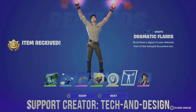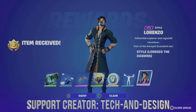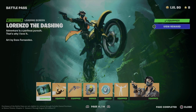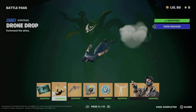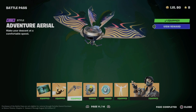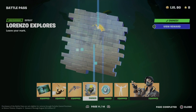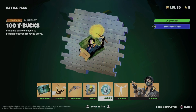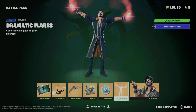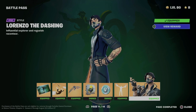We're going to get this awesome emote and the skin — well, it's the style for the skin itself — so we're going to equip that as well. To recap: we got this loading screen, the awesome contrail, the glider (and the glider style looks really awesome), the spray, V-Bucks, the emote, and of course we unlocked this awesome skin — we now have it in our locker.